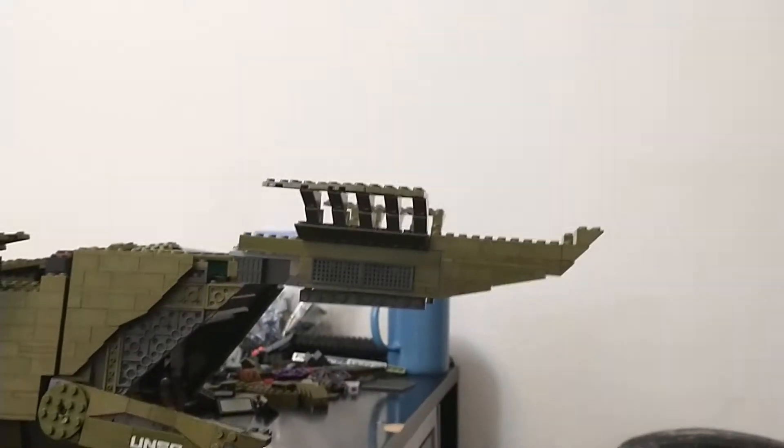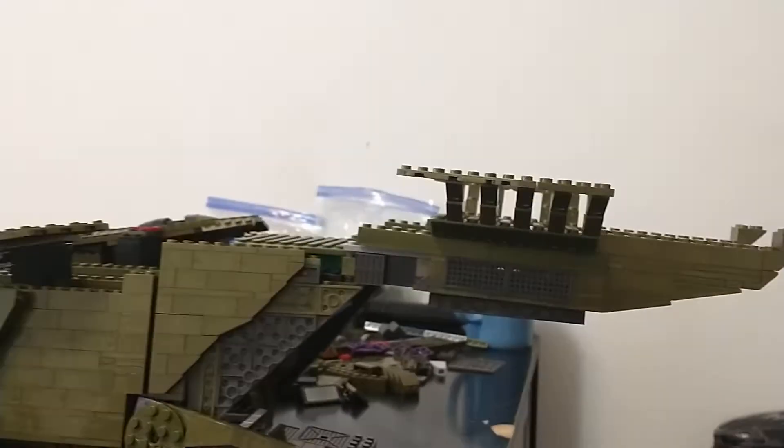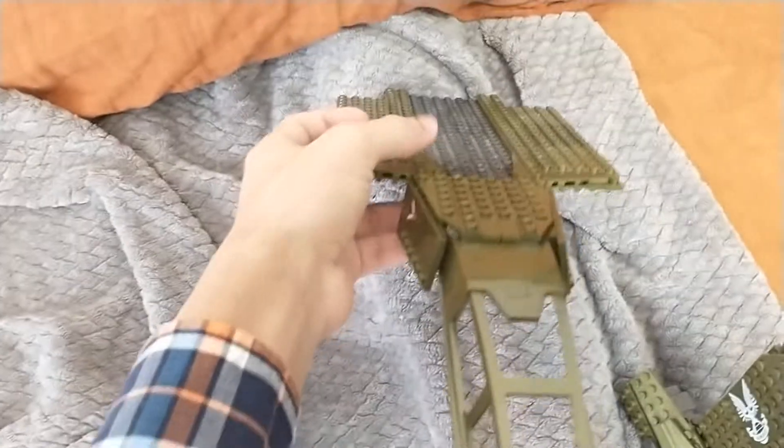There's the shape of the back. I might extend this by one stud — we'll see how it is when I get the back engines on. Then I'll start on the sides for the top and finish the top from there. I'll definitely be trying to add more angles, maybe have the sides go down a little bit towards the outside.